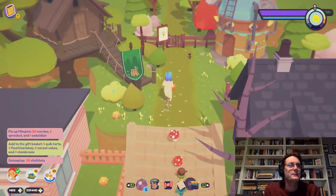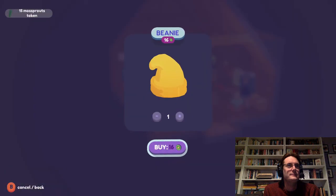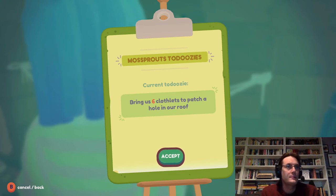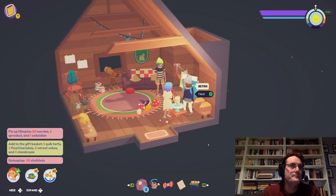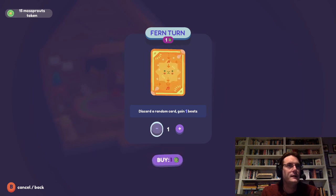And up here is my Moss Sprouts clubhouse. You can see all the things in the clubhouse — oh, a beanie! Let's buy a beanie. Oh, it uses tokens — so for doing tasks for the club you get tokens you can spend. I've only got 15 tokens. There's a whole list of jobs to do for the Moss Sprouts. There's also this card: discard a random card, gain one beat — that's for the dances. It's just one token — shall we buy some of those? Cool.